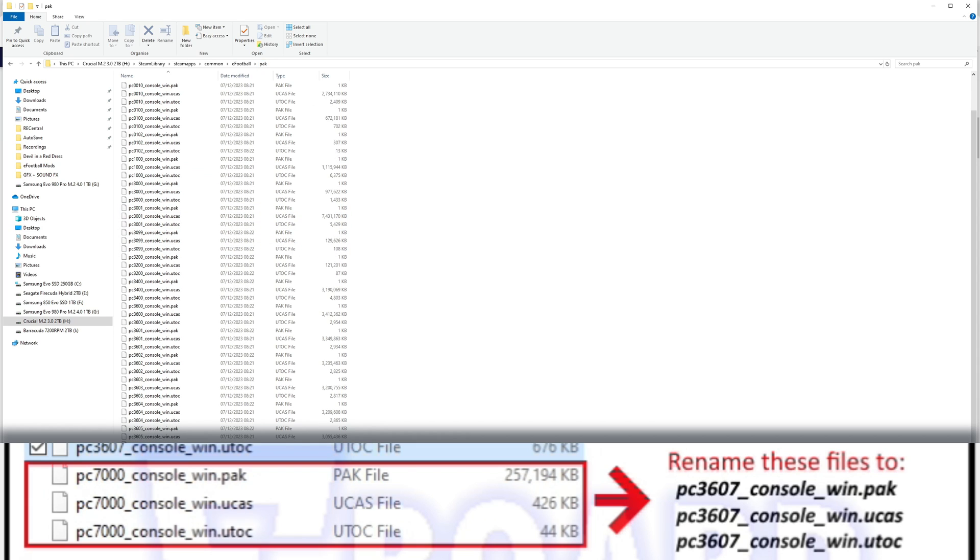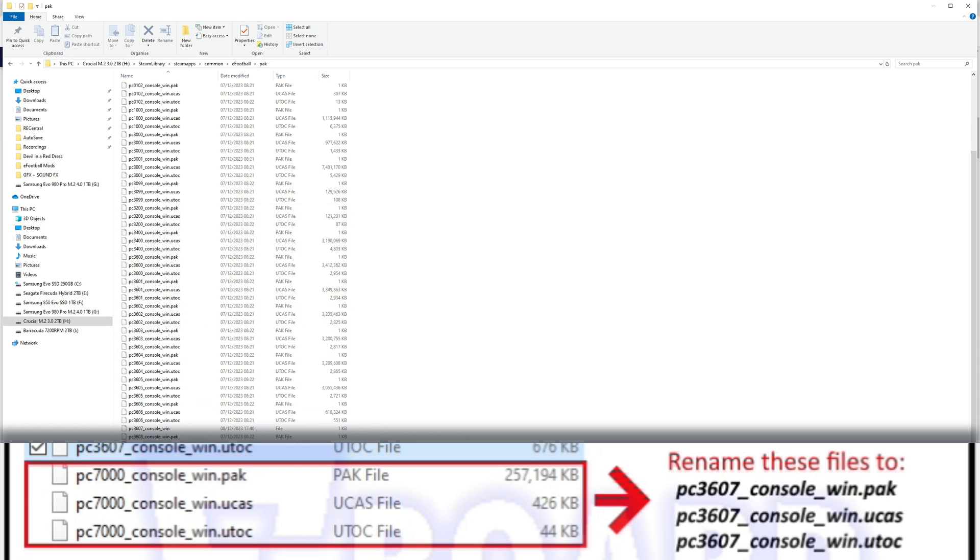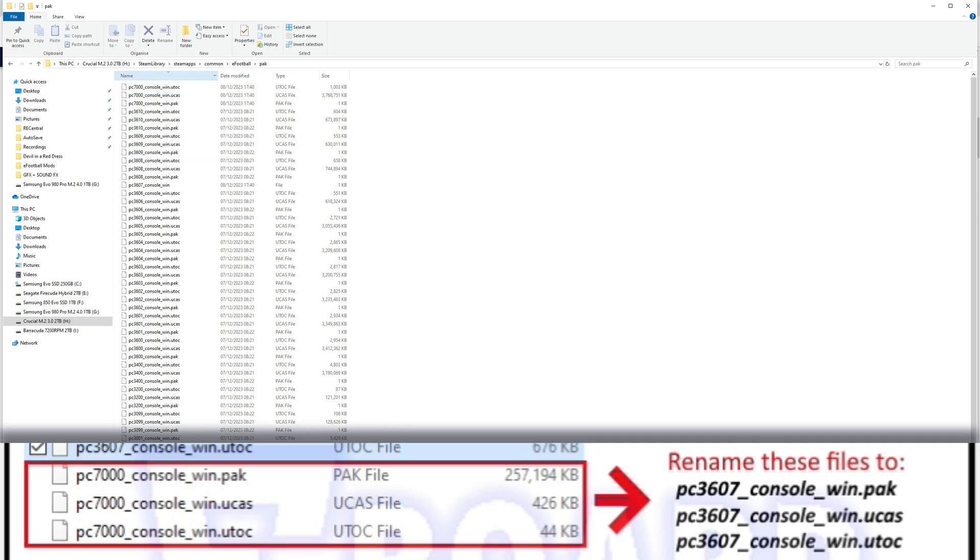Head back to your PAK folder and you're going to want to rename some files. Again, I recommend sorting by file name.